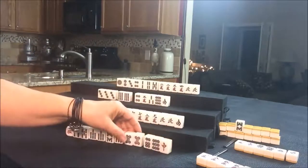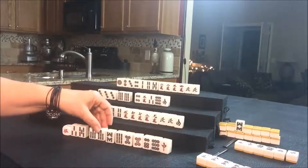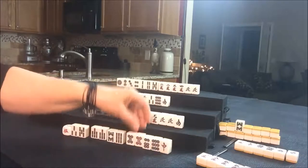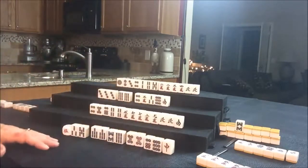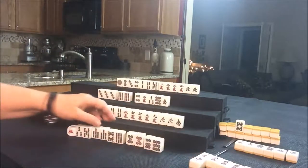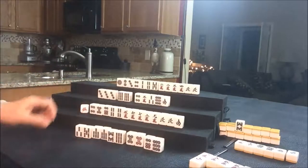Red dragon for East. Now we have a three, five, pair of sevens, seven, eight, nine — maybe — pairs, pair of fives, six, nine, and a red. I'm going to just get rid of that red now, and we'll just keep it with their Yaku being a Pon of East. Let's draw for South.